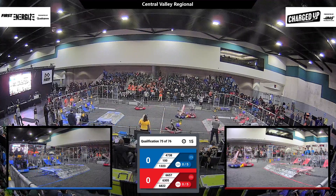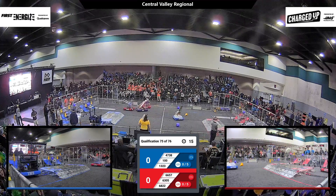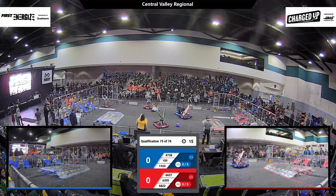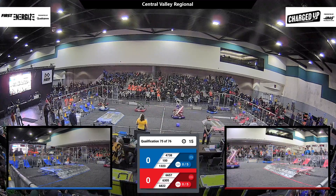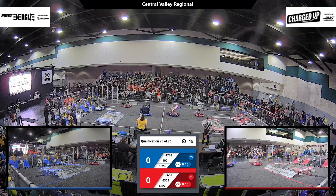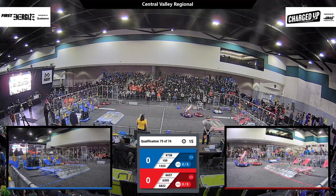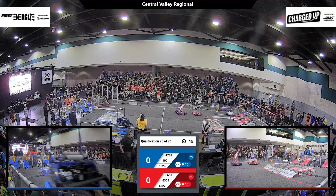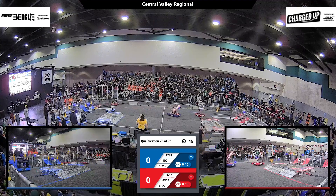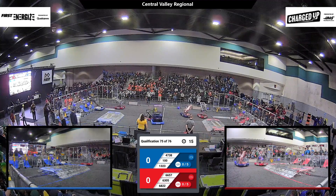13-23 has got another cone dropped into the middle row of the outer grid for the Blue community. 47-38 has got a cone that they're placing — they tried to place it, but it fell to the ground. 68-22 for the Red Alliance is trying to move around. Looks like they're trying to slow down the Blue Alliance, or else they're having trouble — they're just kind of parked in front there.